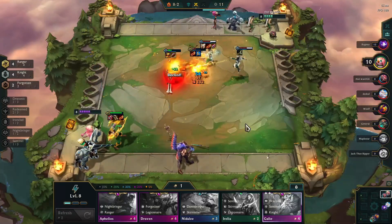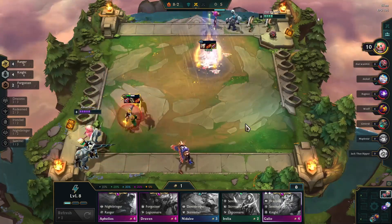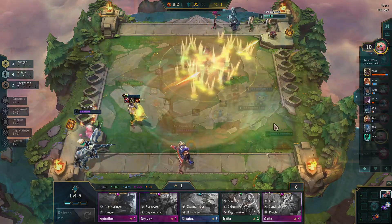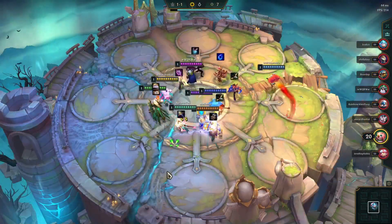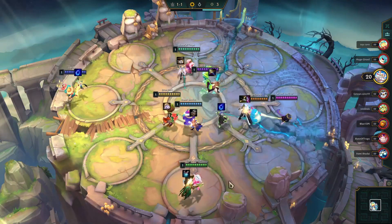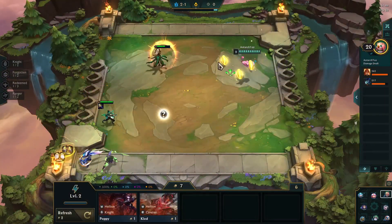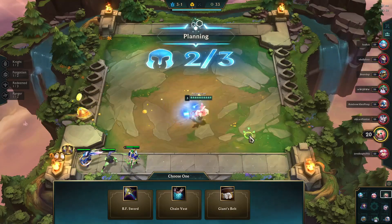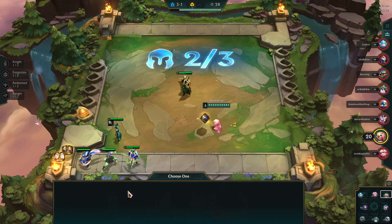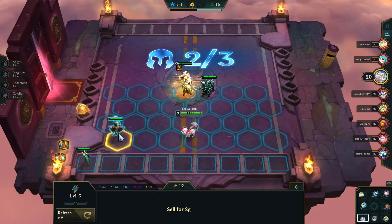Unless you happen to get lucky, get a Tome of Traits, and get additional rangers. You can try and force this build by picking up a ranger with a damage item or a knight with a tank item, but I strongly suggest waiting for a sign from the RNG gods, such as an early 3 cost ranger and items that will fit. Personally, if I can get a Sunfire Cape onto one of my knights, that is my preference.